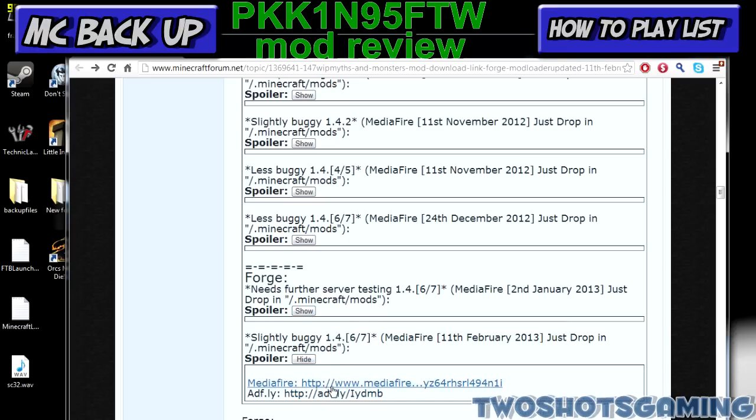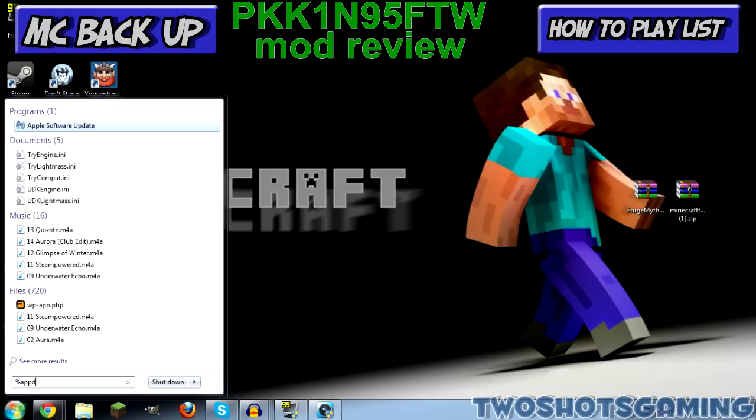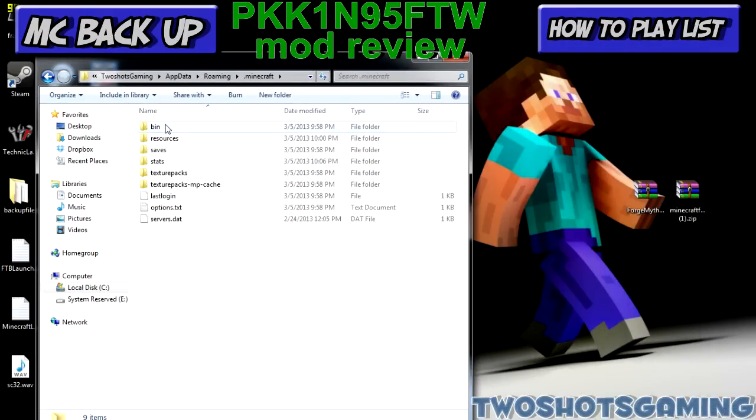Just click on the link and it'll take you to the download page — click download, nice and simple. Drag both files to your desktop: you've got Forge right here and you've got Myths and Monsters right here. It's a very simple installation. Come down, hit the Start key, type percent AppData percent, go to your Roaming folder, click on it, and that'll bring you to your dot minecraft. Double click dot minecraft.